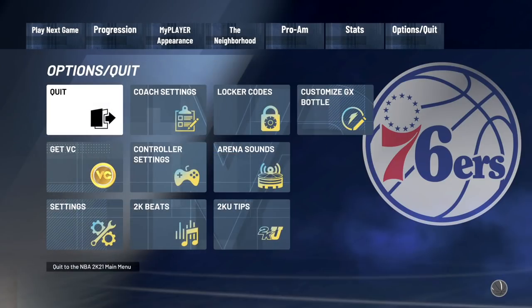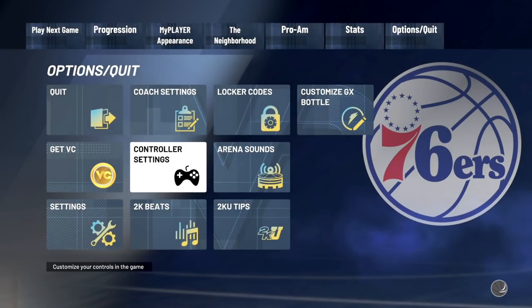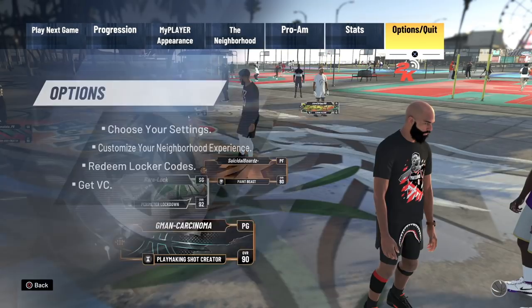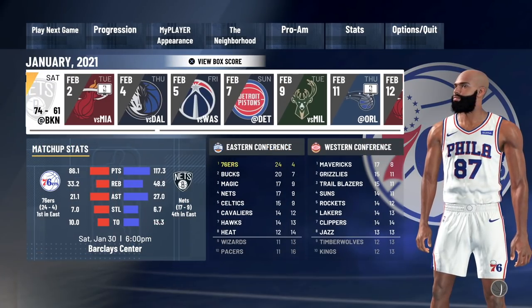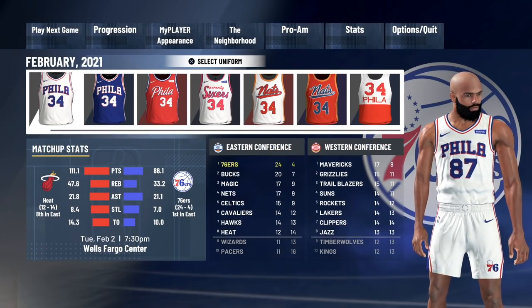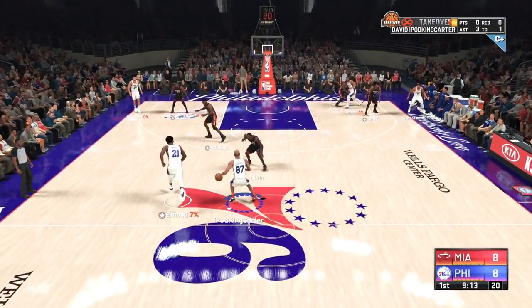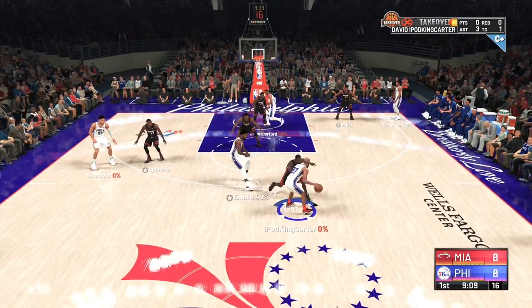Do not do this method all the way to 99, because logically it just doesn't make sense. You want to be playing on Hall of Fame, 12-minute quarters, in order to get all the rep that you possibly can. The reason it's not logical to grind from 95 to 99 with this method is because once you get to 95 overall, there's a better approach.